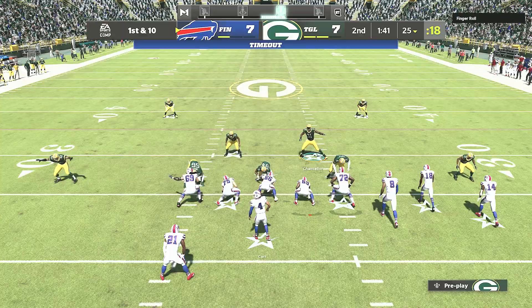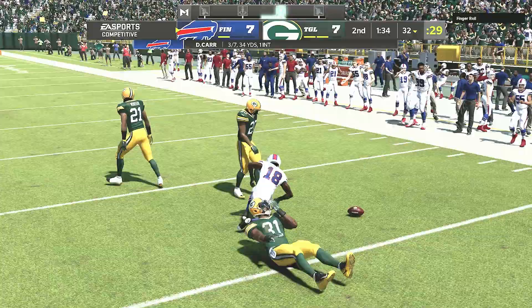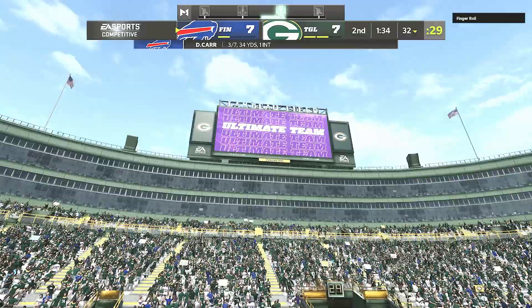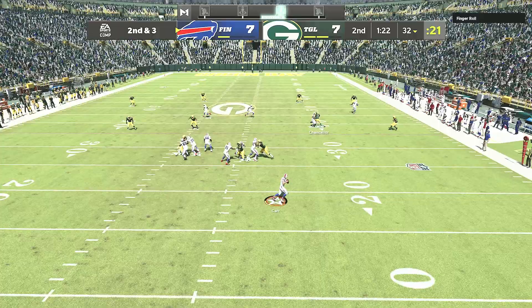I'm gonna send pressure now and see what happens — he'll probably go to the flats. I couldn't get there in time, good play. He's actually gonna run hurry up so I don't have a contain out there. He throws a pick — Charles Woodson makes the play! Two Islands is gonna tackle him but we get the ball back.